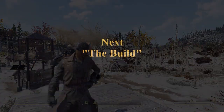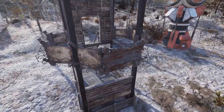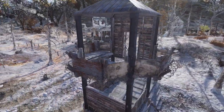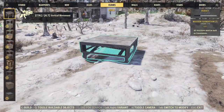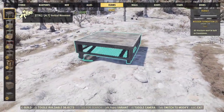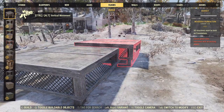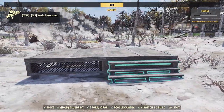Now let's get to our build. This is a simple build — just a 1x2 of foundations, a shack on top, and a set of guard posts hanging off the side supported by corner posts. First, let's put down our foundations and snap a staircase to the side for easy access.